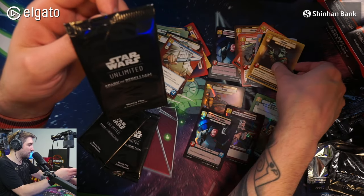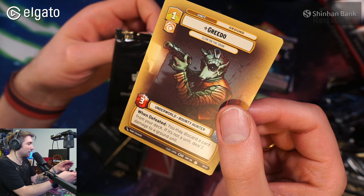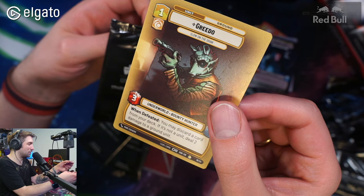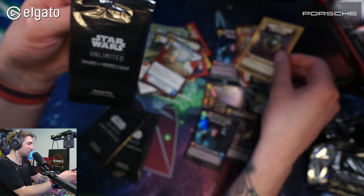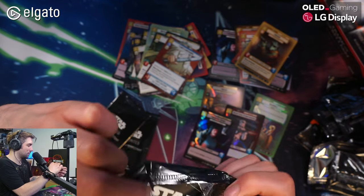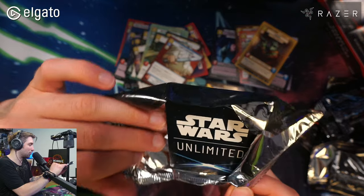I also love the flavor text on Greedo. When he is defeated, you can discard a card from your deck — if it's not a unit, you deal two damage to a ground unit. Like, okay, so he died and tried to shoot you — just like in the movie. But he failed; he discarded a non-unit.